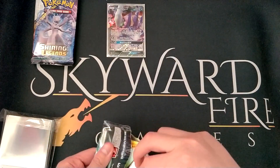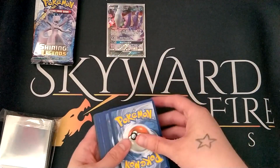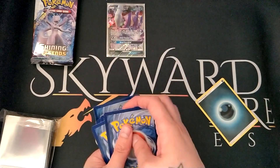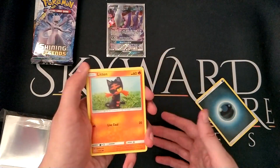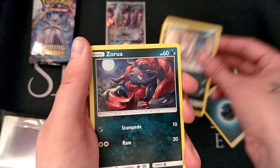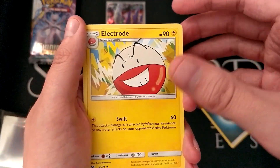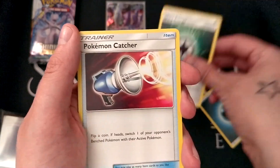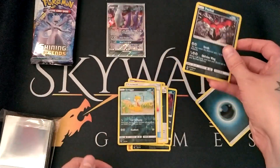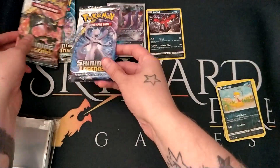The Shiny Legends — this is one of those sets I can open all the time. So here we go with pack one. We have Pirate Litten, Purloin, Zorua, Zoroark — love that. Electrode, Warp Energy, Pokémon Catcher, reverse holo Scraggy, and a holo Exalto. Not a bad start!